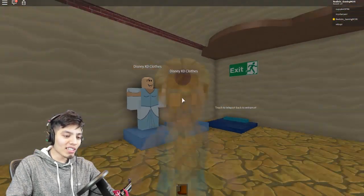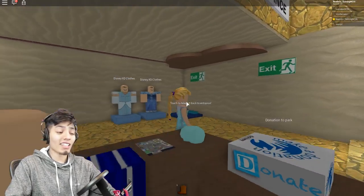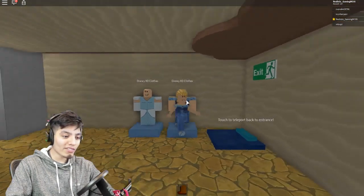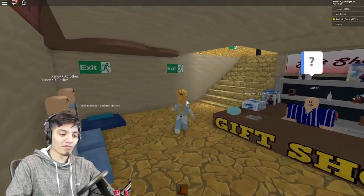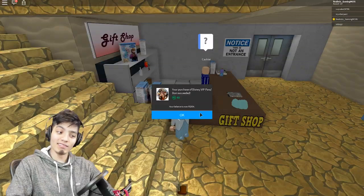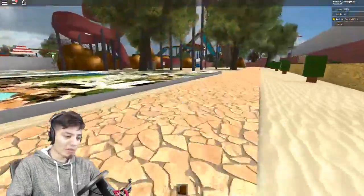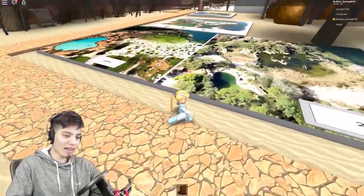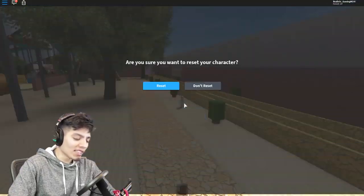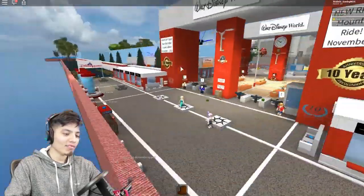That's the exit? Are you kidding me — that was the shortest ride ever, I want my money back! Oh wow, they even have gift shops at the end, just like real Disneyland. Disney clothes — some pretty cool dresses. Let's donate to the park because it's pretty spot on. Now we're at the water park area. I'm gonna reset — that music is so lit though.